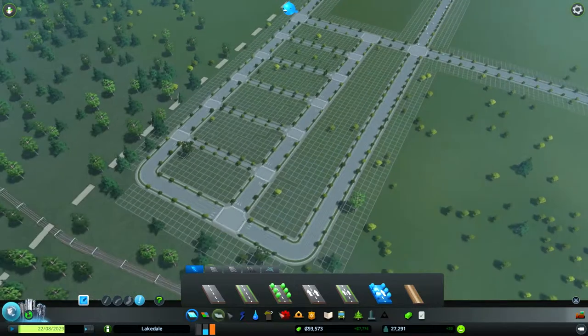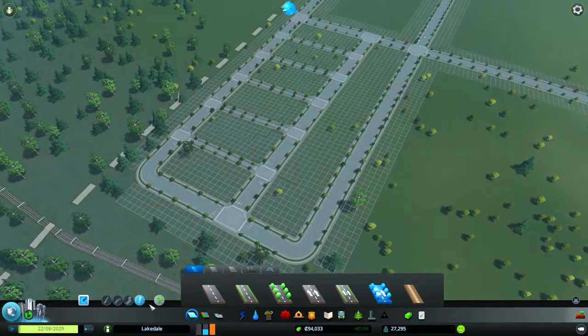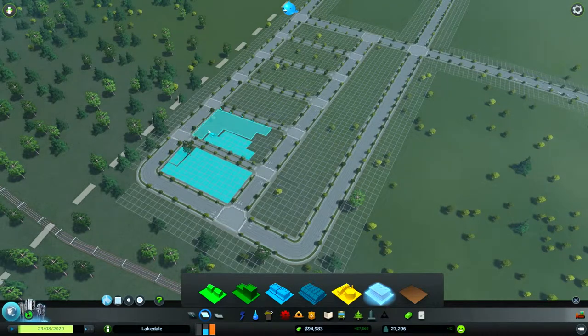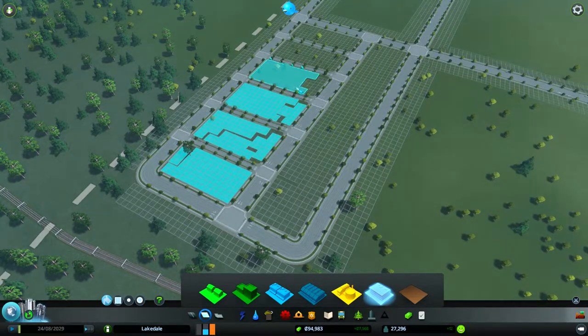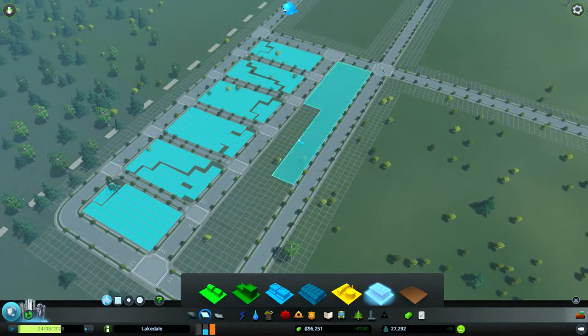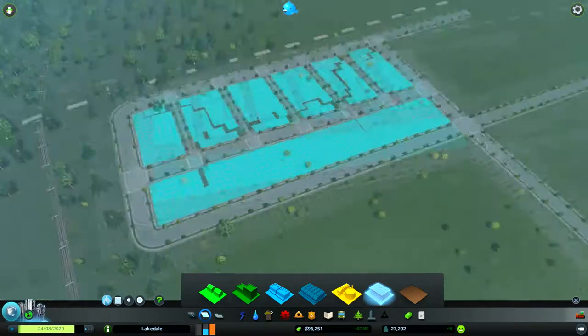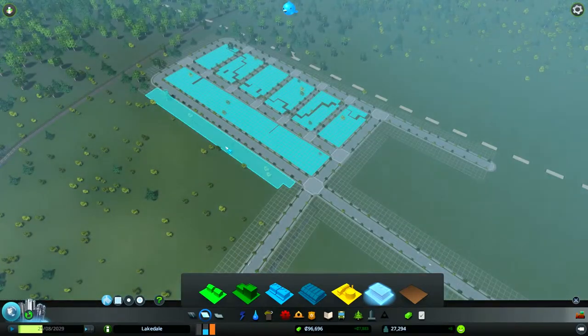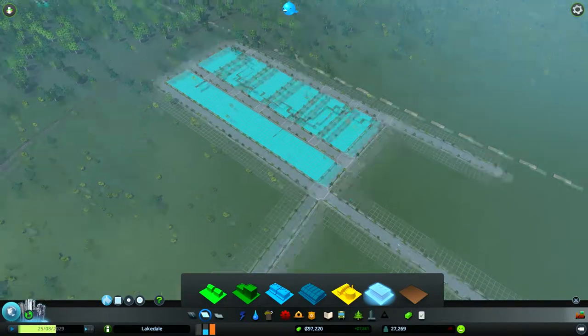Now I want to make this into our elite offices. There we go — we're going to fill this up very fast with all the office space that it needs so we can get our citizens to use this area for commercial as well as office. This is only for the elite, the elite of the elite.